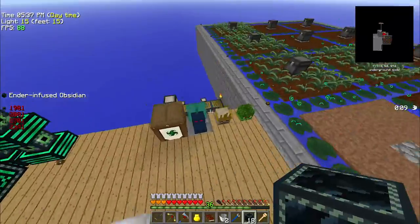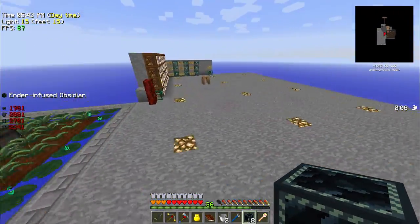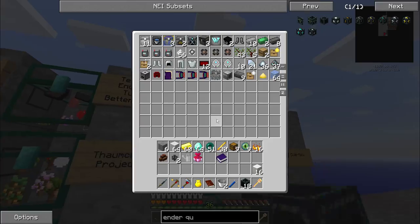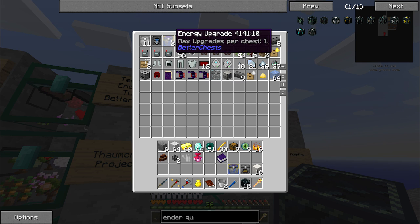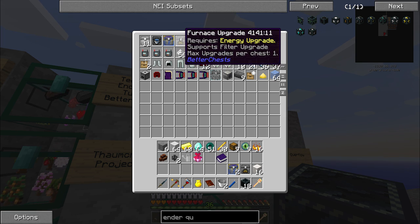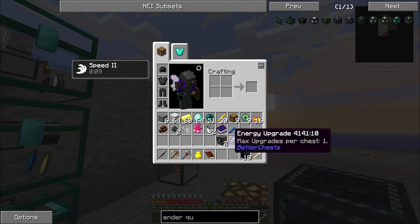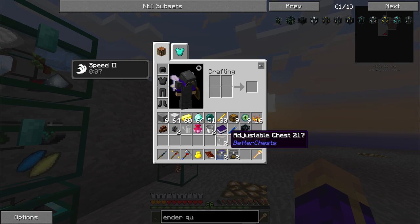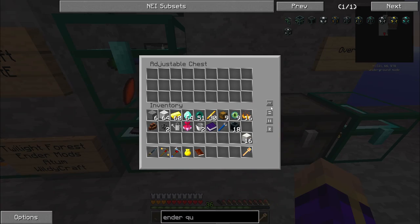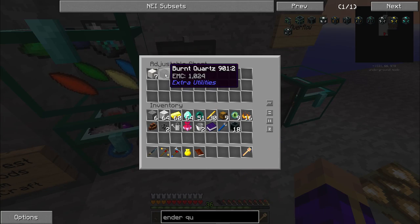We're also going to need to — right, I tore down my better chests furnace thing. I'm going to have to put that back together real quick. Where's my tech mods? Here they are. Furnace upgrade, energy — max upgrades per chest one. Darn. So let's grab a couple of furnace and energy upgrades and a couple of chests, and we'll set up a little furnace station over here. Cook me some quartz.